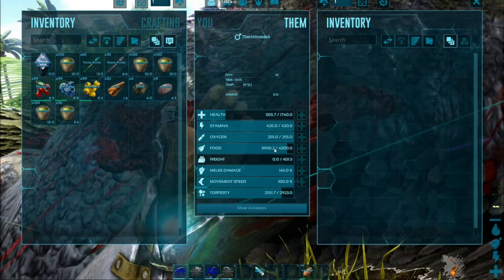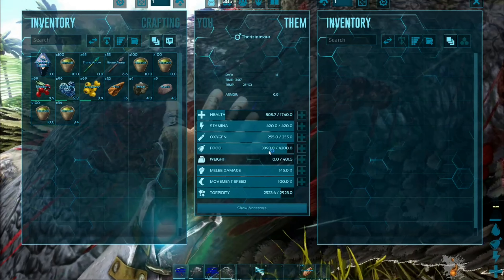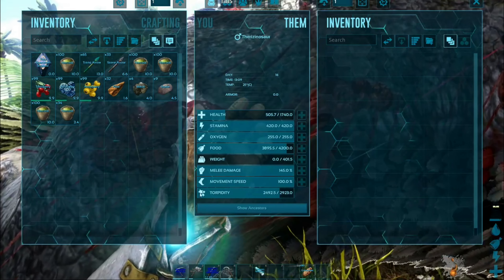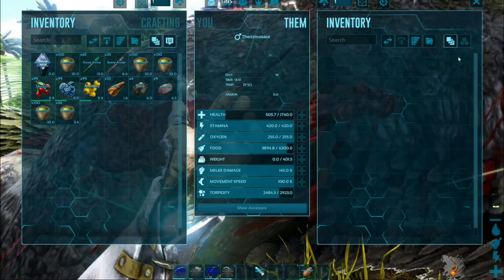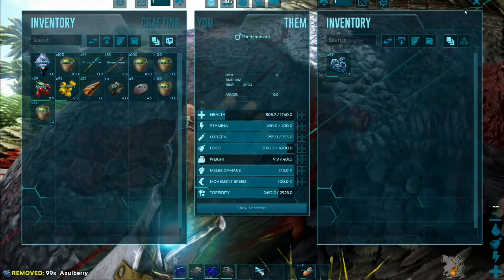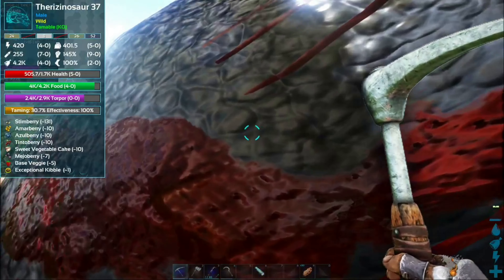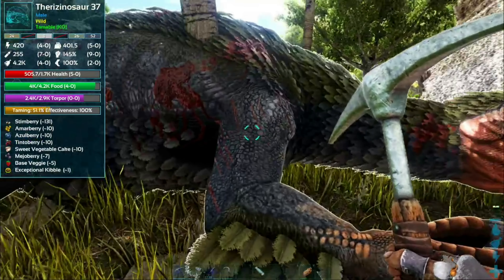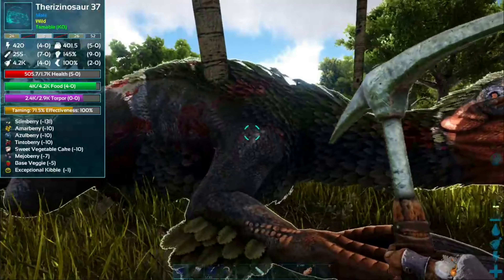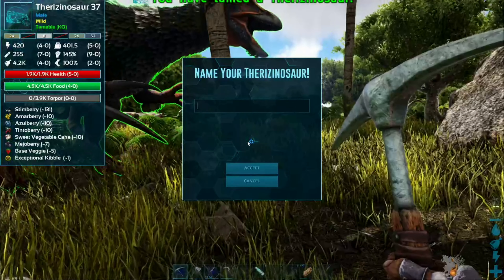My therizino's food has reached about 39,000 — it's dropping as I talk. I fed him 45 narcotics and his torpor is going down, so I'm going to put some berries in him now. It might take some time... actually it's going pretty fast. At 50% taming effectiveness — and boom! Therizino tamed!